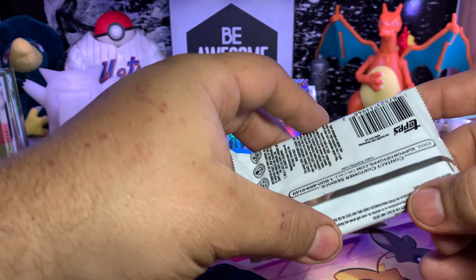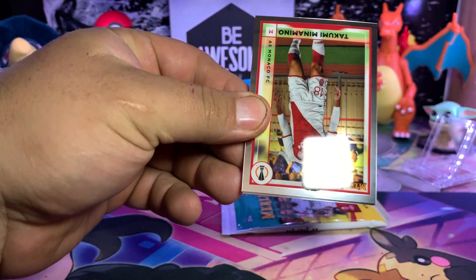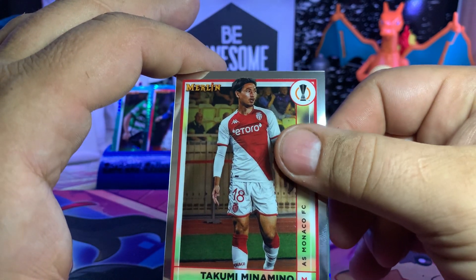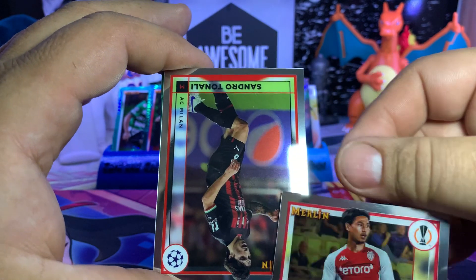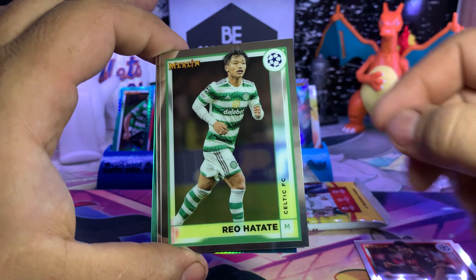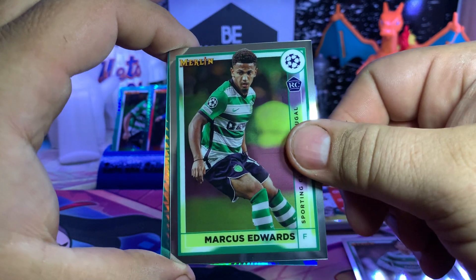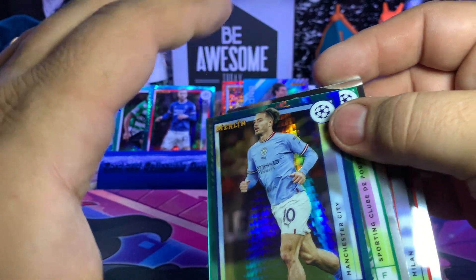Of course we will have these posted up on our eBay — The Card and Collectible Guys — and our website, cardandcollectibleguys.com. Take a look if you're interested in any of the cards, for you fans of the beautiful game. Takumi Minamino, Sandro Tonali from AC Milan, Reo Hatate, Marcus Edwards, and another refractor — Jack Grealish from Manchester City.